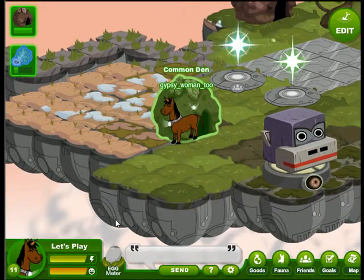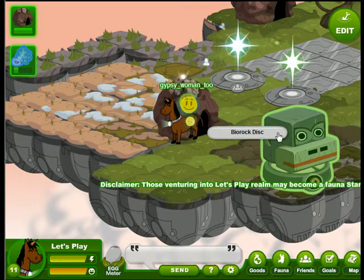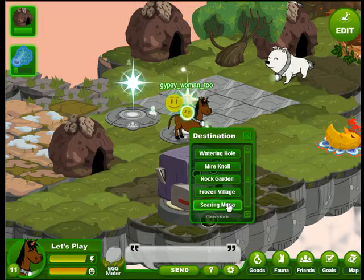Welcome back to Let's Play Fauna Sphere. Today we're heading back to the Searing Mesa to look at that goal we can't finish until we've gone to the Dune Tract. In the Dune Tract we must find clay tablets — five of them.